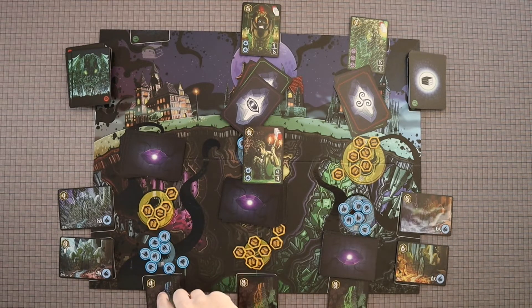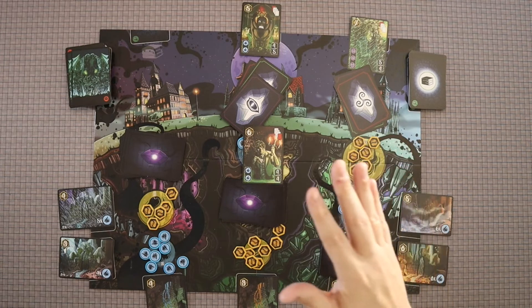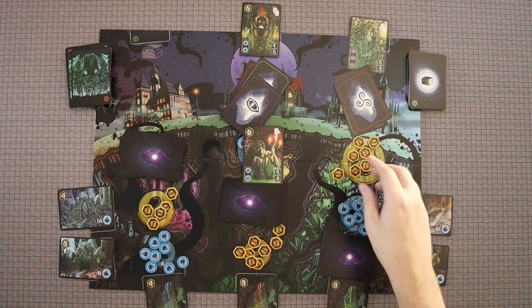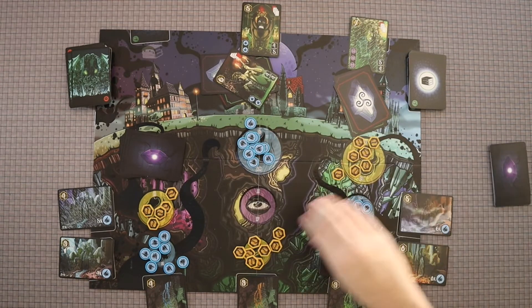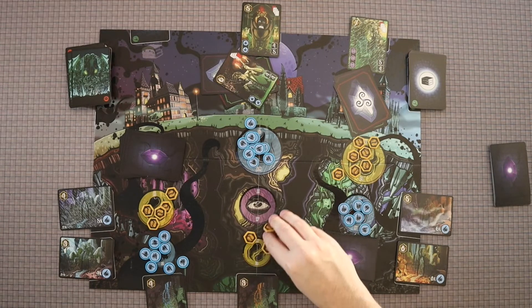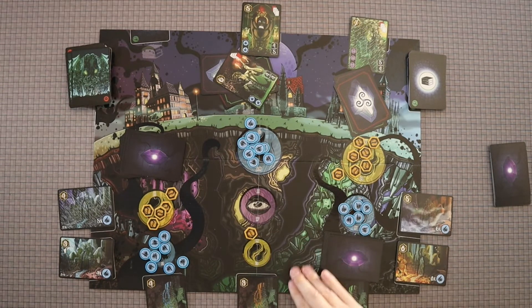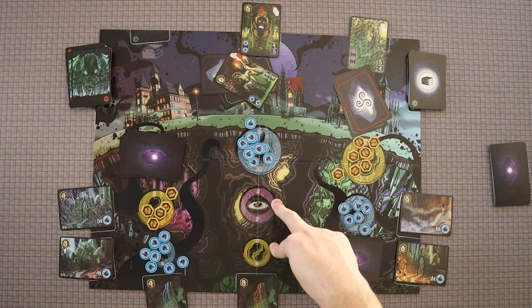In addition to that, you have various altars that you can go to. If you have the right amount of resources, you can spend those to claim them for points. There are spots which, as soon as you actually just have that amount of resources, you can claim those. These are other ways to get points. There are also some secret objectives that you're going to start the game with. You're going to play around and around like that until one of these locations is out of all of its resources in two of the different spots — so in this case, these two are empty and the game would end at the end of that round. So that's how this game is played.